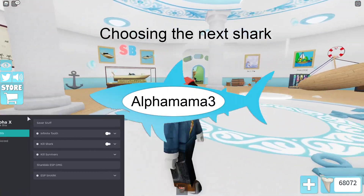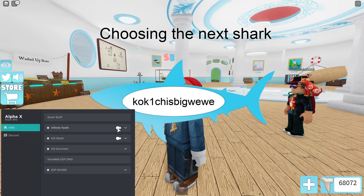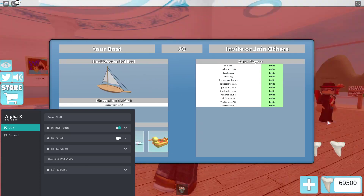So let's see - we got Alpha X, so we got infinite tooth which is the main key feature about this. And we get a ton of what's in there.